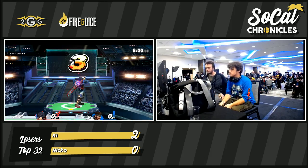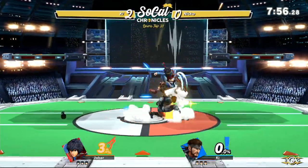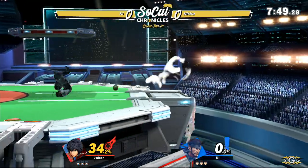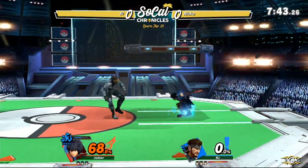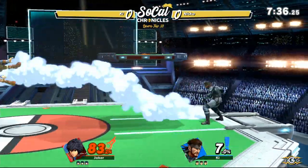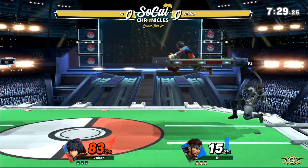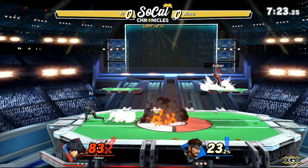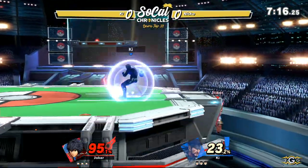We've got Snake one more time — we're going to see if he can stand up to the task of Nico's Shulk. Shulk has a much more disjointed hitbox than Peach does, so he might be able to snipe out these grenades a little bit safer, but let's see if he's able to overcome the traps Ki is setting down. Poking with back airs and forward airs, throwing the grenade — definitely a lot less explosions than in the Razo match.